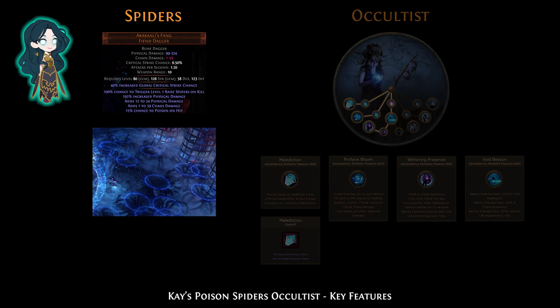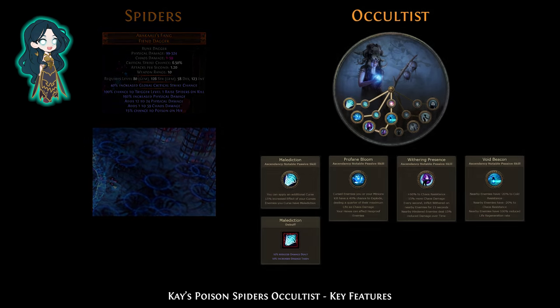Aracarys Fang raises fast-moving, aggressive spiders that cannot die. They do physical and chaos damage and have 100% chance to poison. The Occultist has the best ascendancies for scaling poison damage.